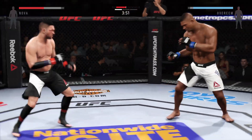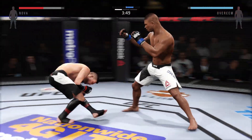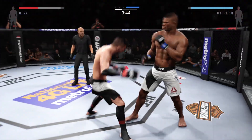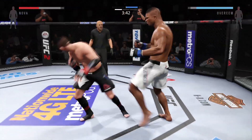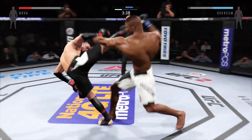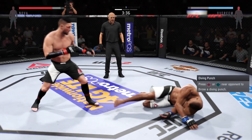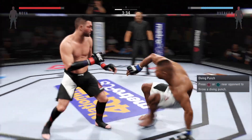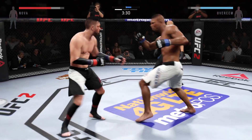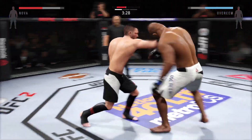Did he snap that kick? Hard straight punch. He connects with the head jab — what a jab. Head kick. Cut off the kick, and another one. That hurt. Big shot. And another jab, big left punch.